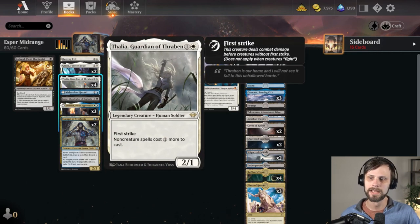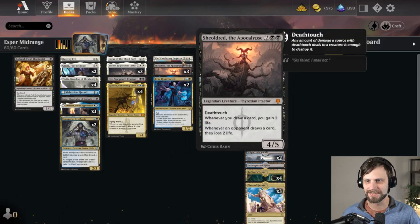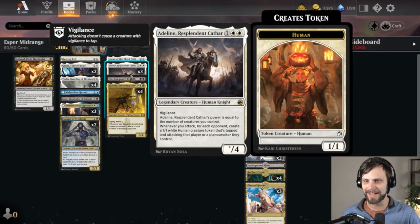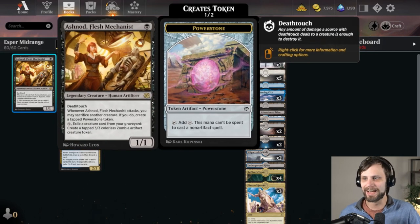Malevolent Hermit is a nice little counterspell on a stick, and on the flip side, non-creature spells you control can't be countered. Not very relevant, but if it would be put into the graveyard you exile it — it's really just a flyer. Giada is in here and honestly I'm really not sure why. It's a flying vigilance threat so I guess that's good, maybe that's just enough. And then Ashnod Flesh Mechanist is also in here — it's a 1/1 deathtoucher. When it attacks you may sacrifice another creature; if you do, create a tapped Powerstone token. I think that works quite well with Jadar.